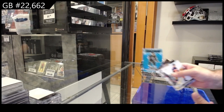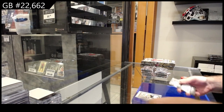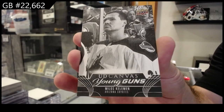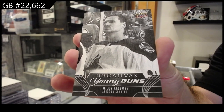We've got a Dazzlers of Fiala for L.A. — Golden. We've got a Beehive of Crosby for the Penguins. And a Young Guns Canvas black and white variant, Keliman, for the Coyotes.